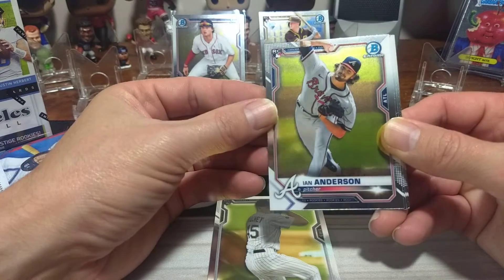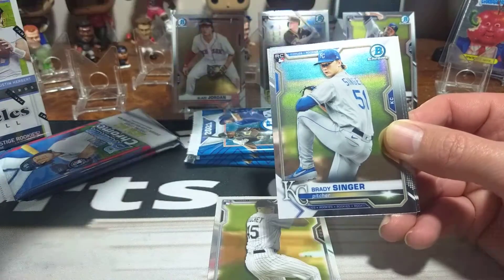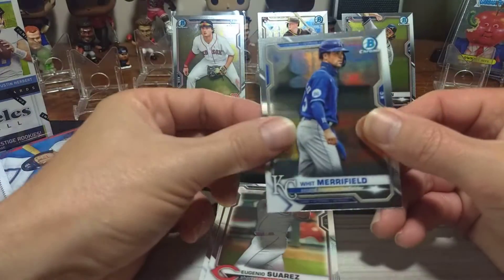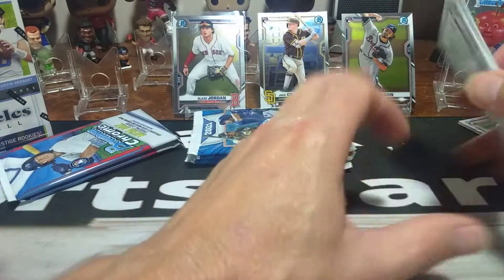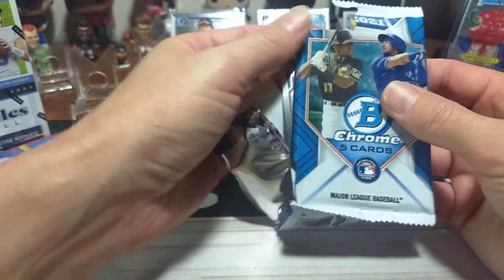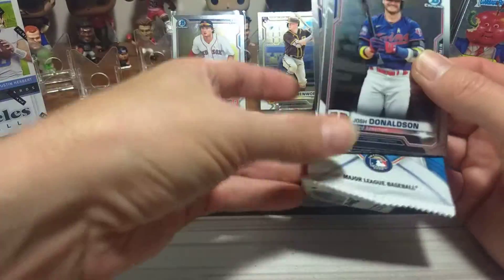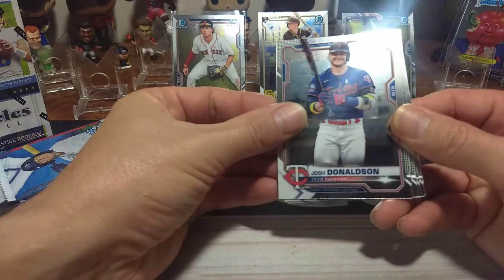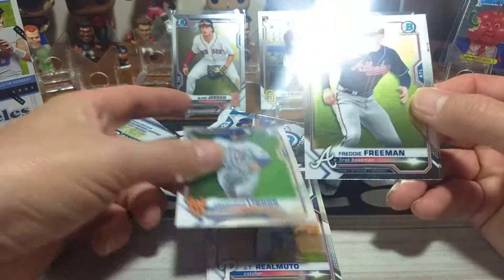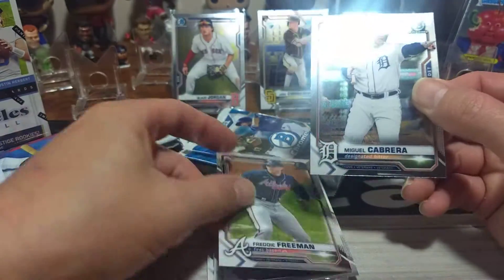Next pack. This pack just kind of exploded. There's a Josh Donaldson, JT, Francisco Lindor, Freddie Freeman — come on, do not leave my Braves, Freddie. And a Miggy right there. Today I think they just signed Matt Olsen — that's not a good sign, lefty first baseman. Maybe they'll throw Freddie at DH or something. Raz. There's a Tatis — nice Tatis right there. Randy Arozarena. Shohei Ohtani. And Jose Altuve. No rookies in that pack.